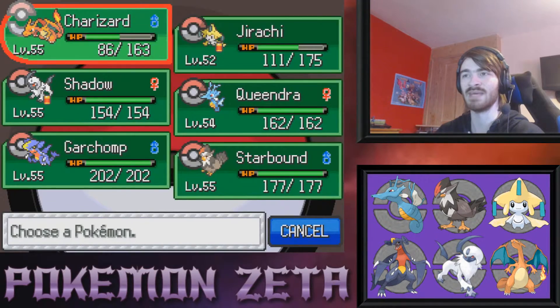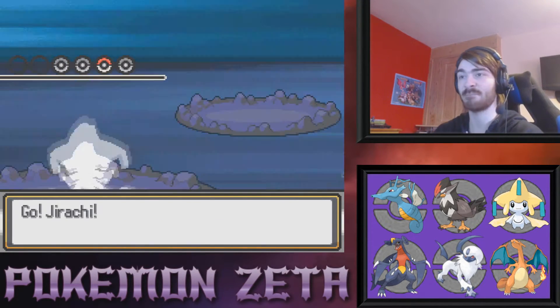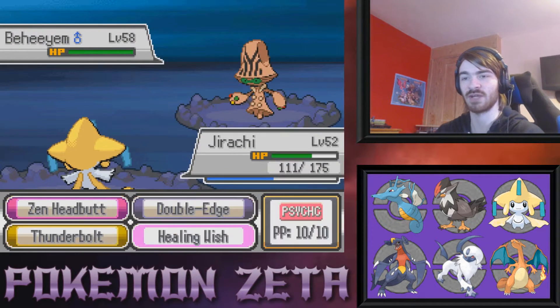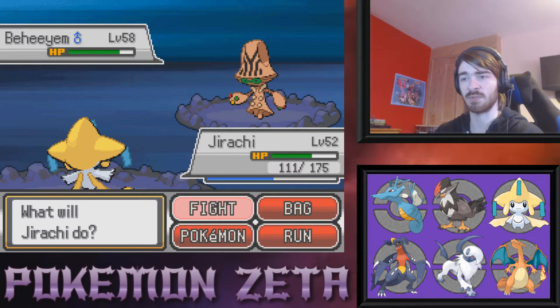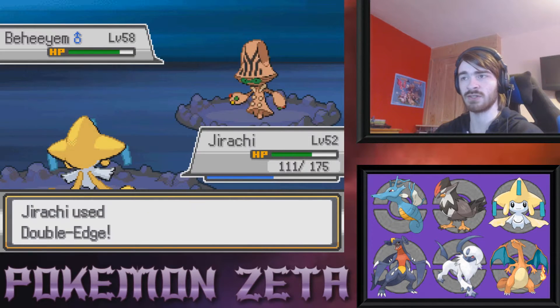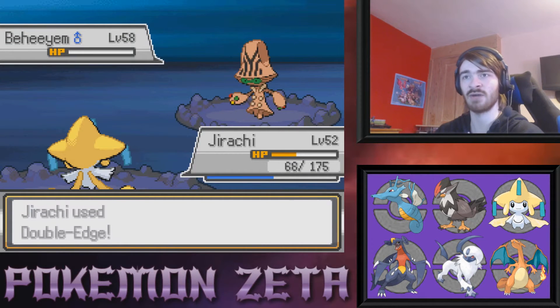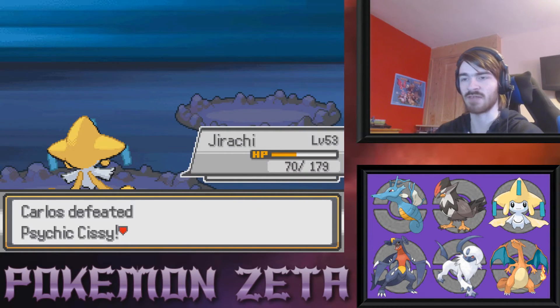Finally sends in BHM — that Electric Seal is freaking huge, takes up a very large amount of the screen! BHM goes for Guard Split — I honestly feel like your defenses are pretty much the same as mine anyway, so Guard Split doesn't do much for you, especially not when you do it twice. Down goes BHM — 5,000 XP! Her name was Sissy.